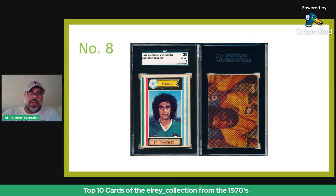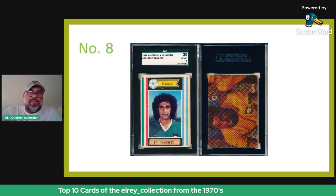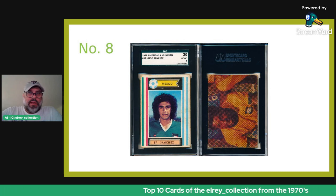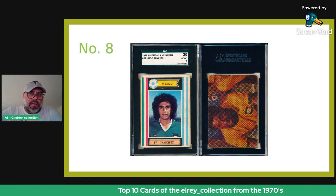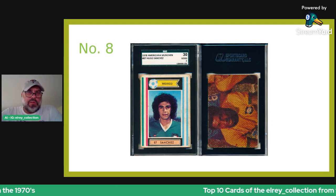Number eight is the incredibly rare Americana München Hugo Sanchez. There's another Americana München which is a smaller sticker, but this is actually a really thick card, very similar to Topps cards issued in the 1980s or AMBC cards from the UK — full card stock with a puzzle back, very common in the 1970s, think Star Wars cards. It has unbelievably beautiful colors: on the left you've got the Mexican colors, and on the right the Argentine colors because the World Cup in 1978.